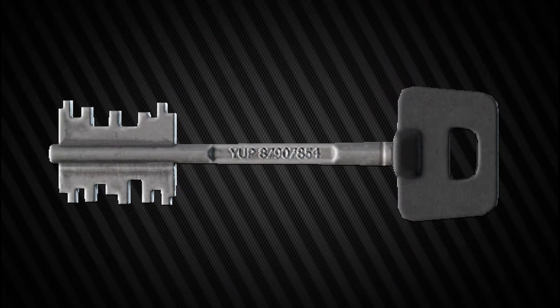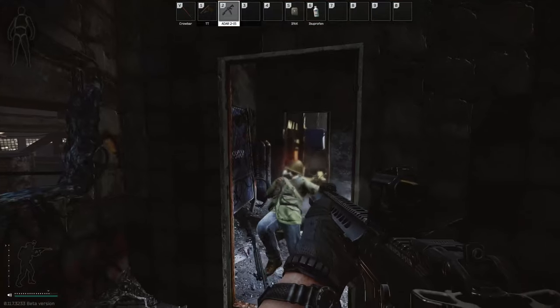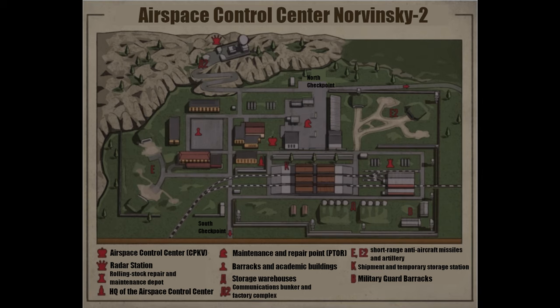Hey guys and welcome to a key guide for the RB-ST key. This key has got one spawn location, which is in the pockets and bags of scavs. Now, where to use this key?